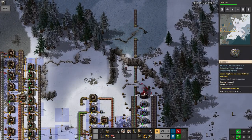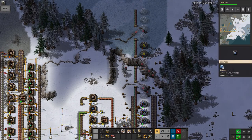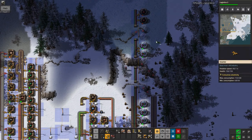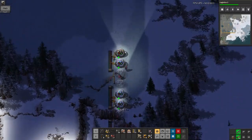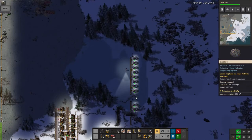I'm also going to extend the research labs up here using ghosts, because this way, once I do actually research cliff explosives — which hopefully can't be that far off — it'll be a lot easier to just come in there, blow up the cliffs, and put the labs in where I've left spaces for them. Simple. Hopefully.